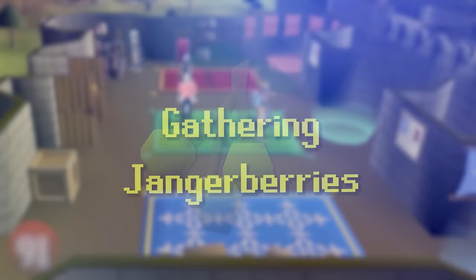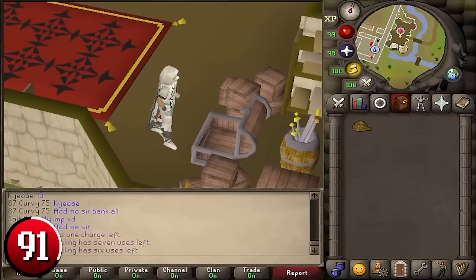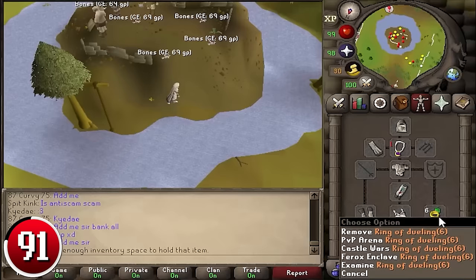Gathering Jangerberries: the berries respawn about as fast as you can collect them, and since they are currently worth 278 coins each, collecting them can be fairly profitable. The fastest way is to start at the Castle Wars Lobby, take your rope out of your bank, and run straight east to the island. Use the rope on the tree branch to jump over to the island, run in a circle continually collecting berries, and when your inventory is full, teleport back to the lobby with a Ring of Dueling, bank, and repeat for 153k per hour.